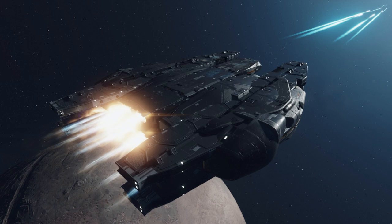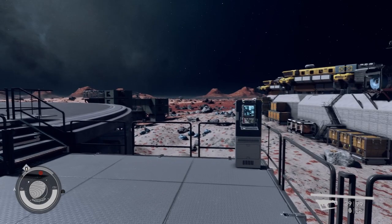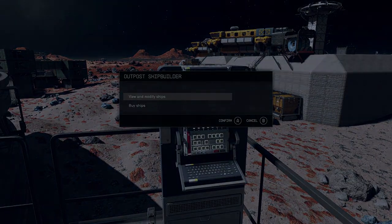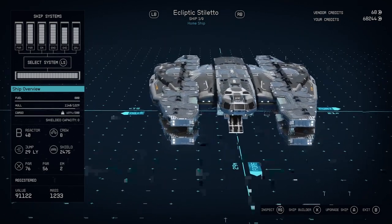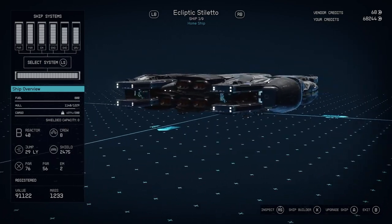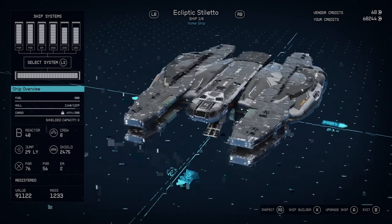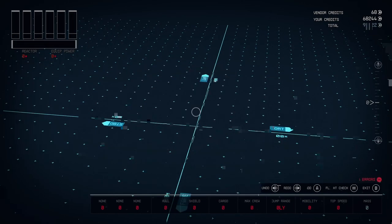Hey, stellar space travelers! Today we got a build video for the Deimos Stealth. If you like what you see, leave a like; if you like to see more, subscribe for more. Let's dive right in and see what we could do. The Deimos Stealth — very sleek, streamlined build. Took me quite a few hours to build it, but as usual the best way I know how to build it is to delete it and rebuild.